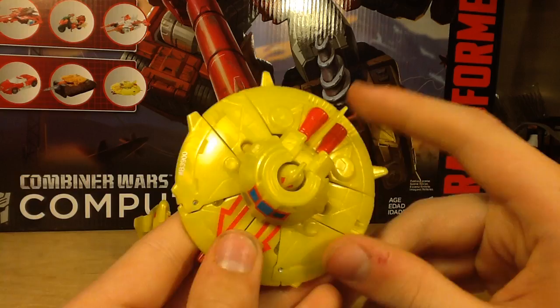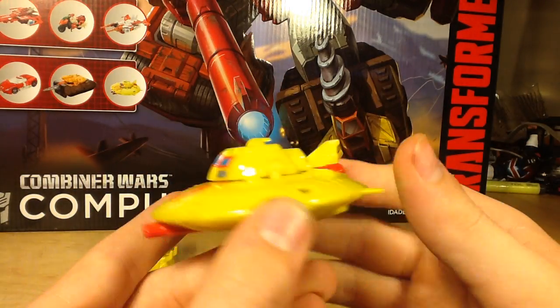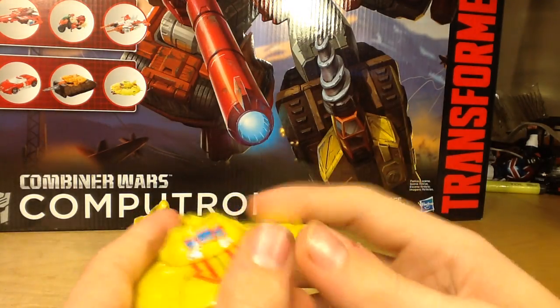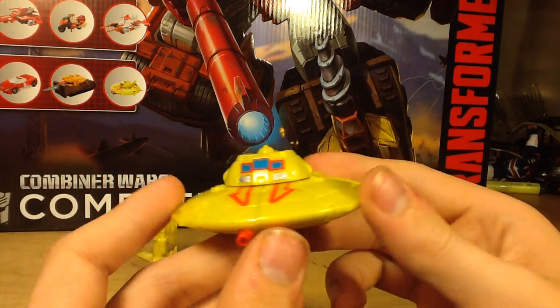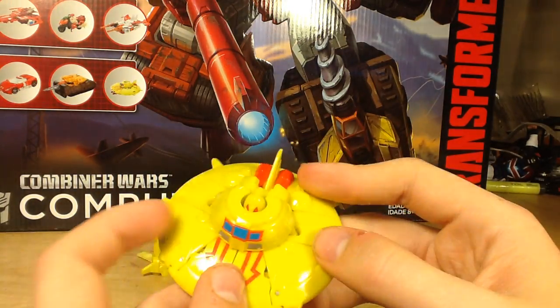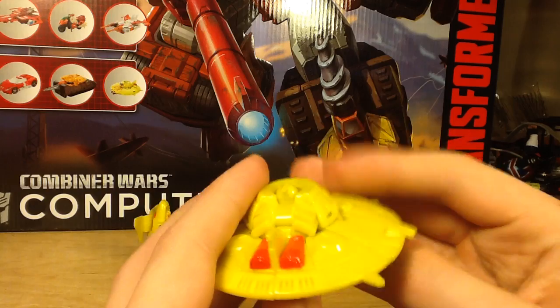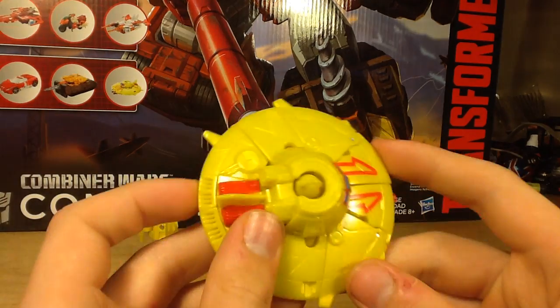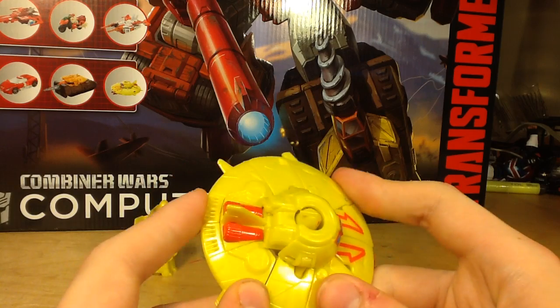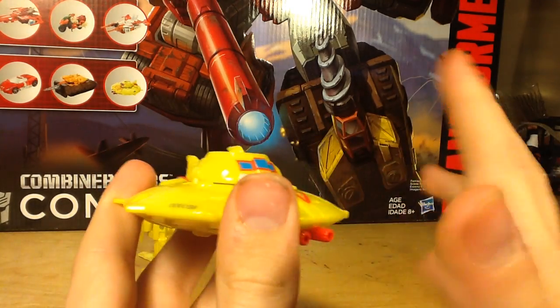Now we have the main event of these two: Scrounge, which is a repaint slash remold of Cosmos. And again, like Cybex, he's very, very meh. There's some red paint, more red paint, some blue and red paint, some silver paint — a good amount of paint. But this is very yellow, it's kind of disgusting to me. I was so hyped up to get this mold, and this is kind of disappointing.